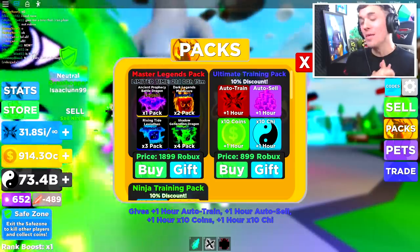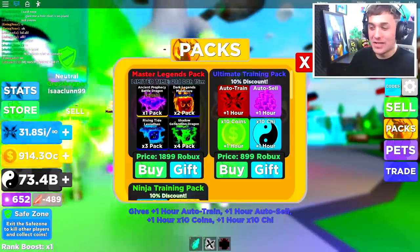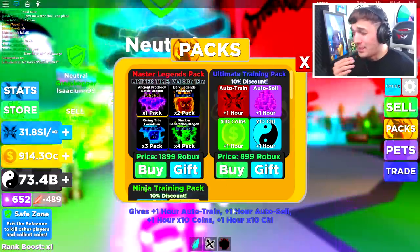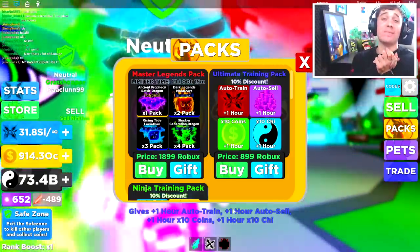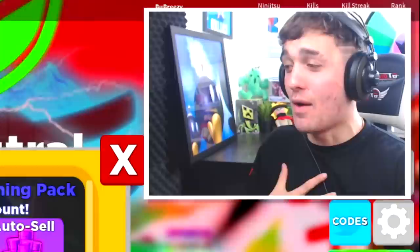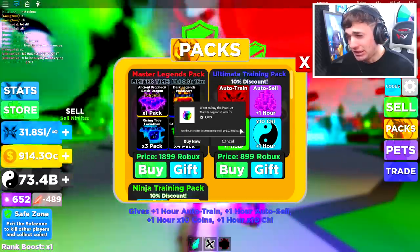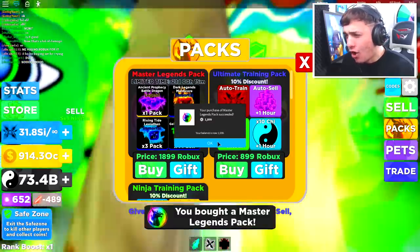If you look really closely, you'll see I'm crying — but that is not because I don't want to buy it. That is because it's 1,899 Robux. I'm gonna buy it in the next five seconds. Wish me luck. If I don't click that button right now, I feel like I might just explode and disappear. The moment of truth... I'm buying it. Oh my goodness, I bought the Master Legends pack!